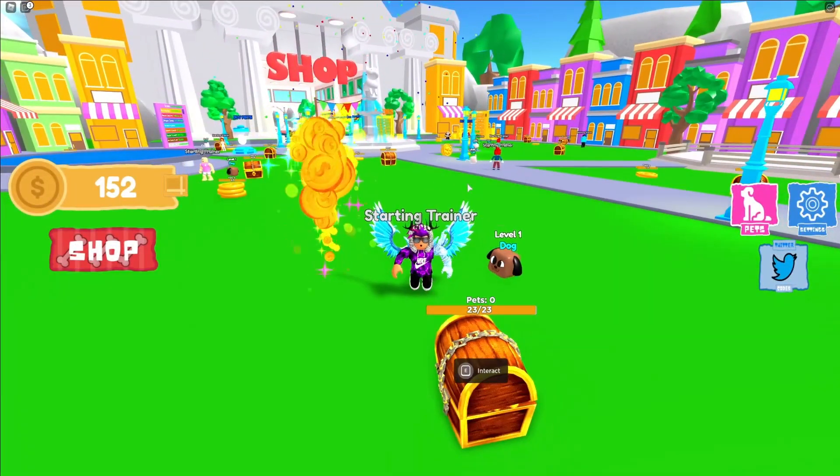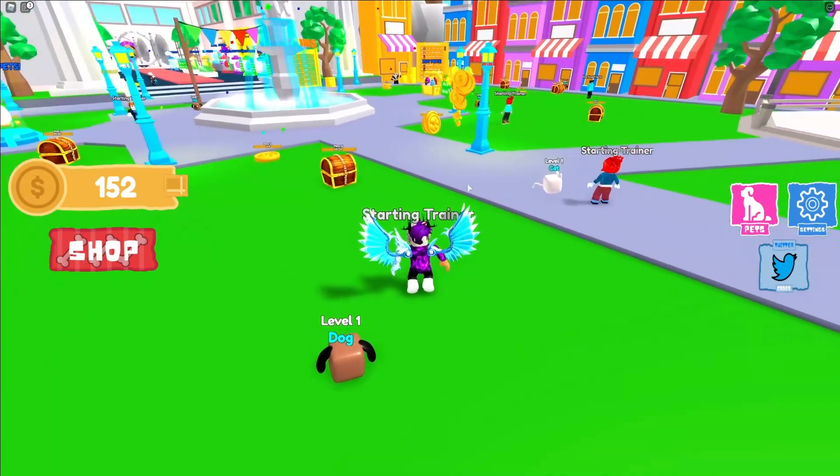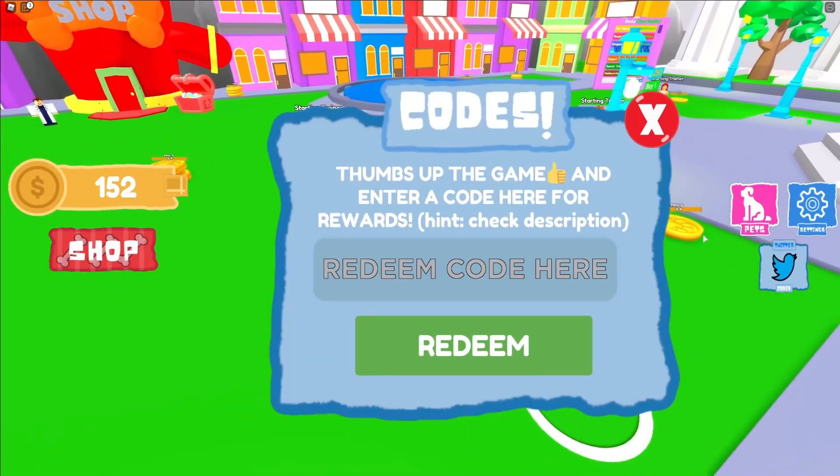If you do not know how to claim codes in Adopt a Pet Simulator, what you're going to want to do is go to the right, click on where it says 'Codes,' and then the code menu comes up. So these are in no particular order — let's just get into it.